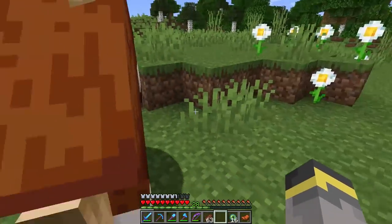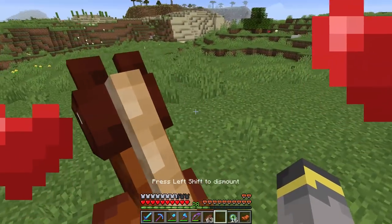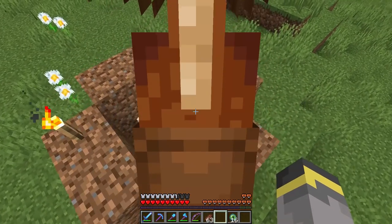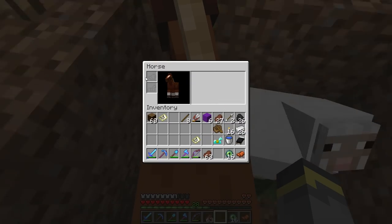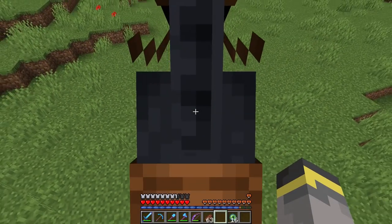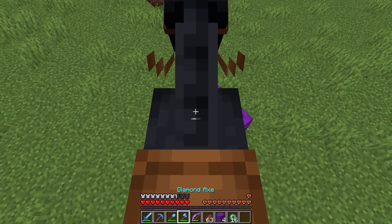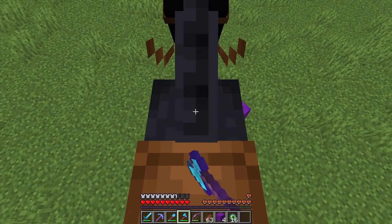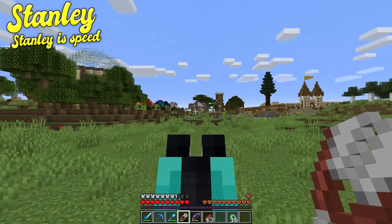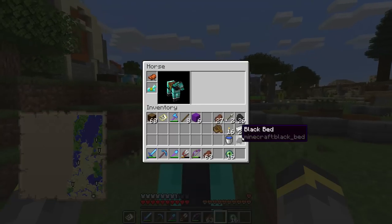Let's check this other horse - one more heart, which is good. But it ditched me and went right back. How quick are you? Much slower, but decent jump. You're going to live with the sheep. So the plan is the first horse. Can it jump two blocks? Yes it can - amazing! This horse needs a name. Of course, the perfect name is Stanley. Our boy Stanley with the diamond horse armor.